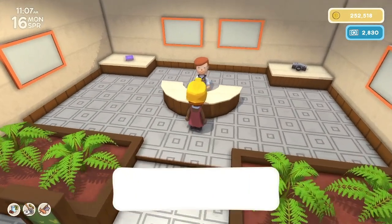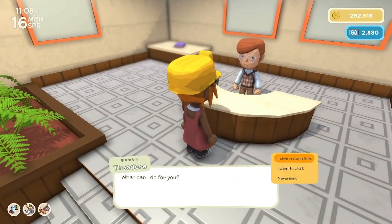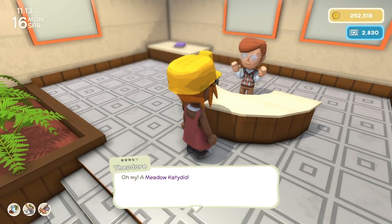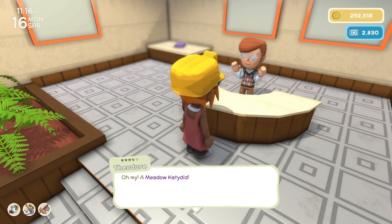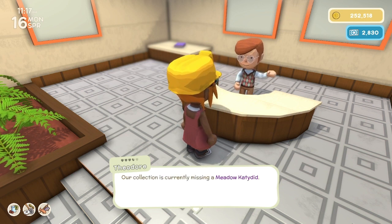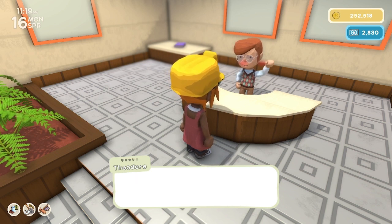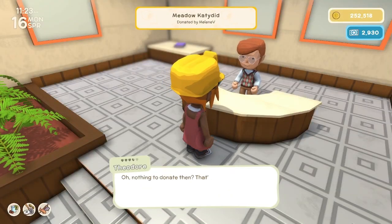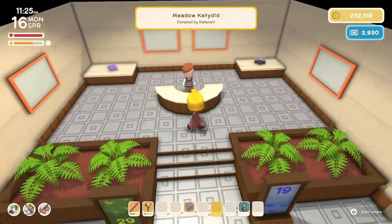Let's see if we can donate a bug. Welcome to the museum — what can I do for you? I have a donation. Yeah, we haven't donated this one. It's a meadow katydid. Our collection is currently missing a meadow katydid — would you be willing to donate it? Here, you can have it. Okay, I don't have anything else, sorry.